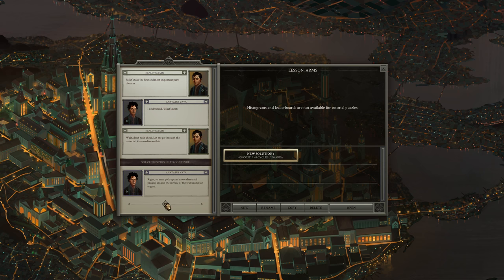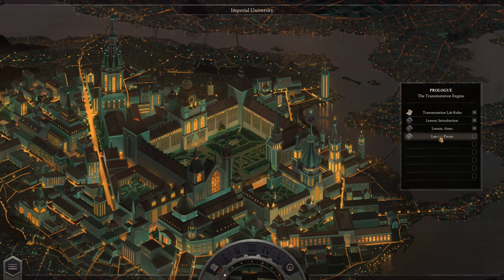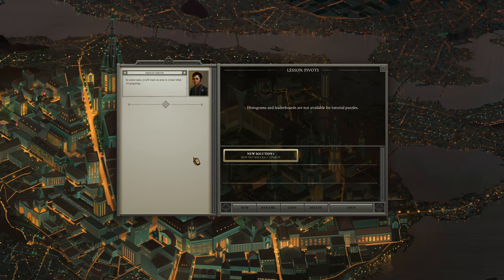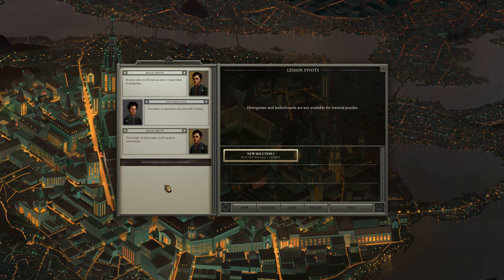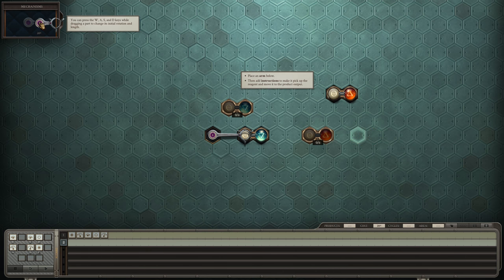Right, so arms pick up and move elemental reagents around the surface of the transmutation engine, and you control their behavior with instructions. Lesson: pivots. In some cases you'll want an arm to rotate what it is gripping — as opposed to the arm itself rotating. In those cases you'll use pivot instructions.